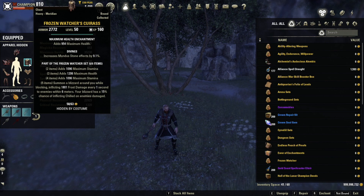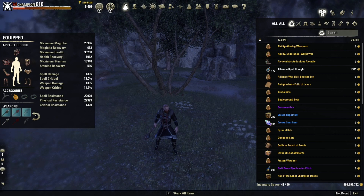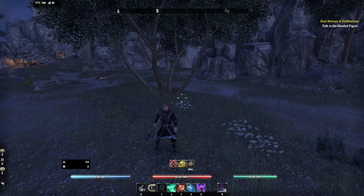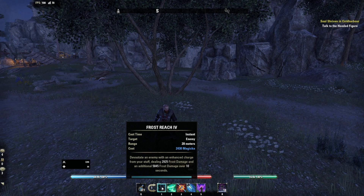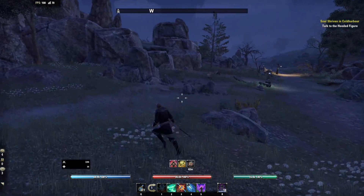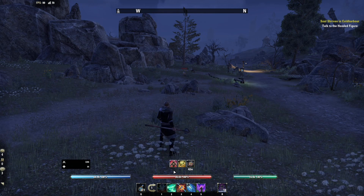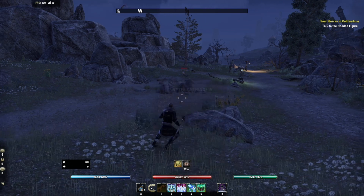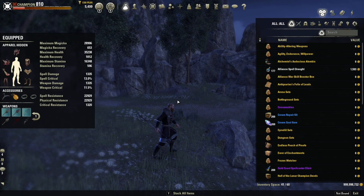Now that we know how to apply a Chilled status effect, we can talk about how to apply Minor Brittle. It said in the notes that while you are applying the Chilled status effect you have to have the frost staff equipped on your bar. So if I'm using Frost Clench to apply a Chilled status effect, I'm obviously going to have an ice staff equipped - that will have a chance of applying the Brittle. You have to have that ice staff equipped to apply the Brittle while triggering that Chilled effect.